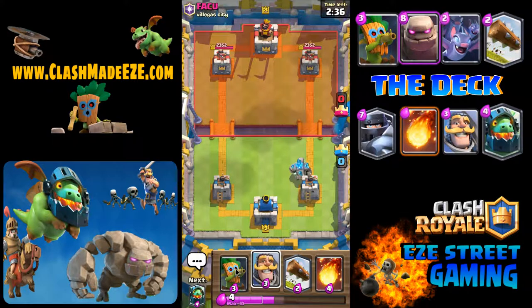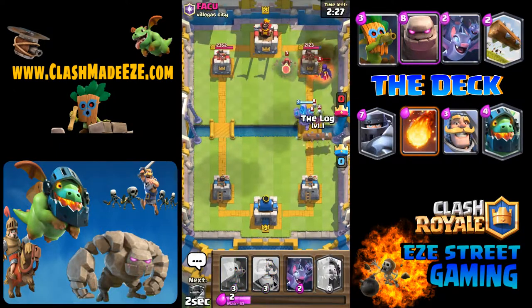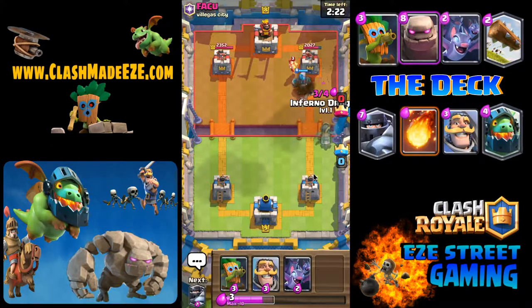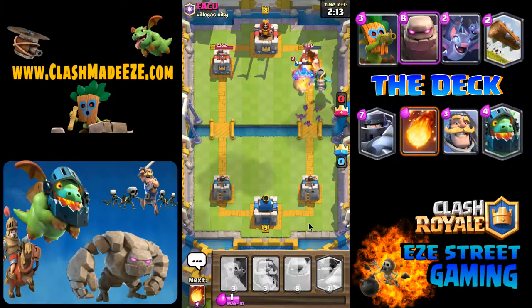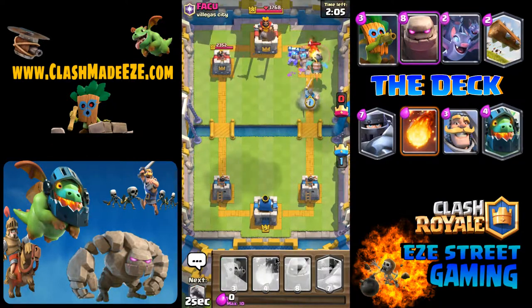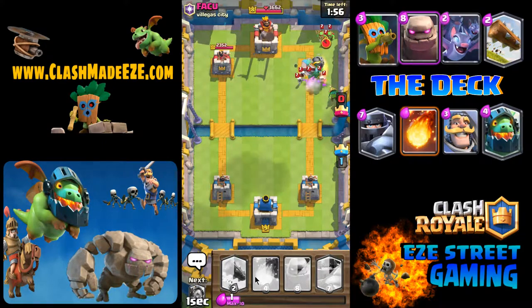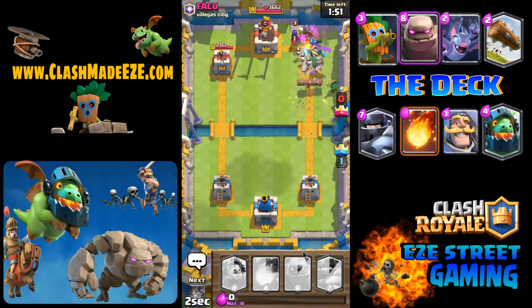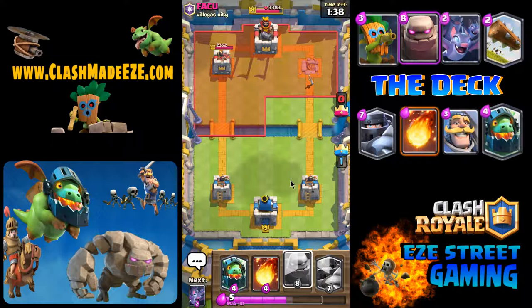This is the last replay in the video, and this is what I was talking about — I started it off right away with golem. He puts a witch in, so I'm going to damage the witch by putting a fireball down, then log the witch and she goes down. I like doing that because in his head, I did it for more reasons than just tower damage. The damage on the tower is minimal, but now in his head he knows if he puts a troop in behind, I might fireball it. People who play the princess behind the tower — I've gotten into the habit of fireballing that first troop coming in just to get it in their head that I'm going to fireball anything placed behind, which might throw off their timing and make them drop troops a little further up.